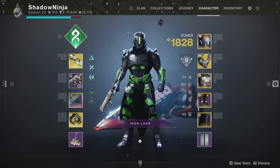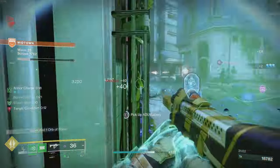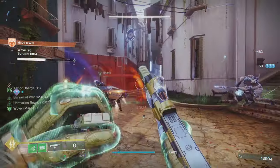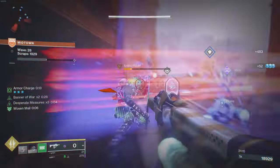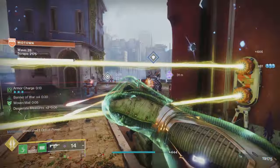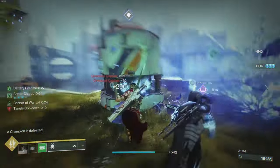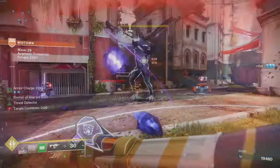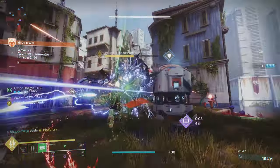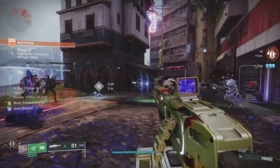That's pretty much the build. The DIM link is down below. Witherhoard is an incredible exotic and for boss DPS in Onslaught an LMG is very reliable. If you want to jump on Thunderlord for boss damage that's another exotic option. My loadout is Witherhoard, Recluse as the energy primary, and Circular Logic. This is flexible to personal preference, but overall this is a solid build that makes Onslaught very manageable and incredibly fun. Bungie nailed the design of Onslaught and I hope they continue to update it in different areas of the game.